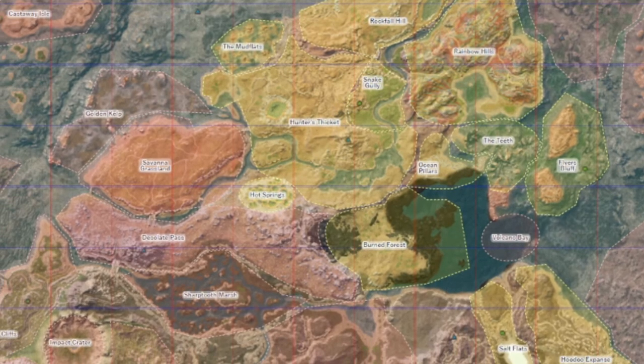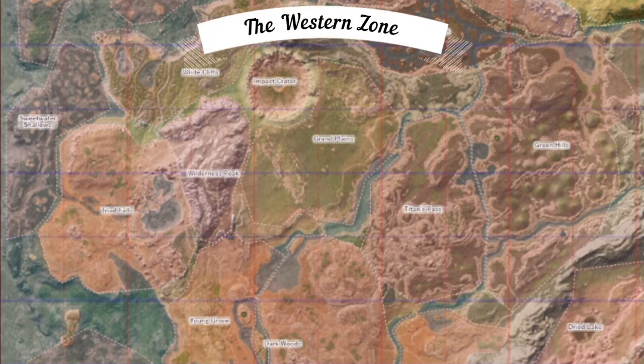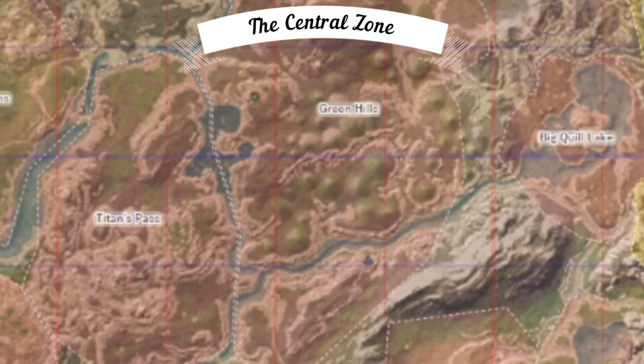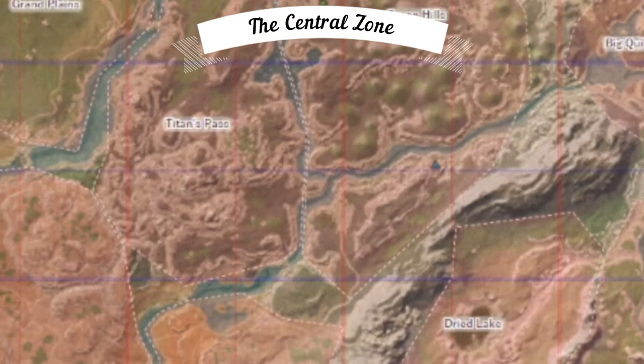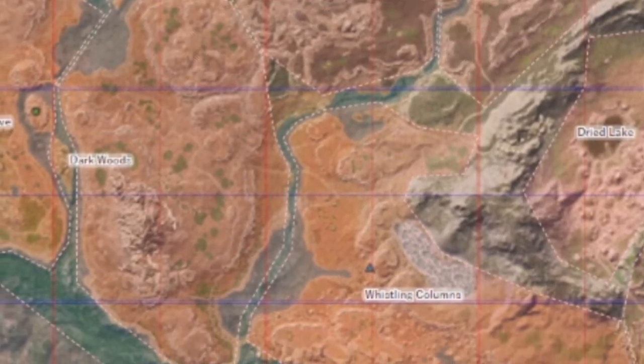The western zone is everything west of the river that runs north and south past the Grand Plains and the Young Grove. This is another river we need to name, so let's call it the Grand River. The central zone is everything sandwiched between the previously mentioned Grand River and the large, nameless mountain range in the east, so let's simply call this the Gondwa Mountain Range.